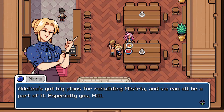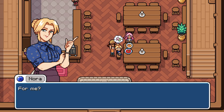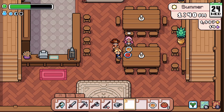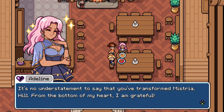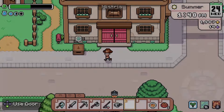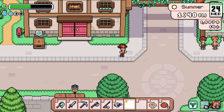Aline's got big plans for the rebuilding of mystery — I'll be a part of it, especially you. Birthday present for me? Oh goodness, it's my birthday! Halt is always leaving me presents so I didn't put it together. No understatement to say you transformed mystery — from the bottom of my heart I am grateful. What's going on over here? Cheese and egg — look, we're working on it.